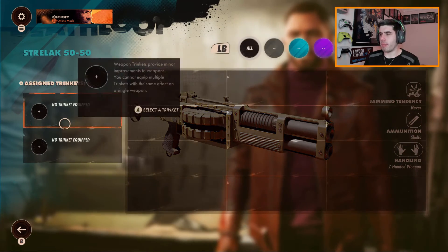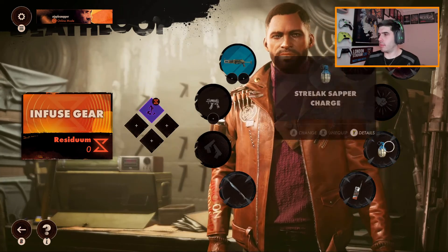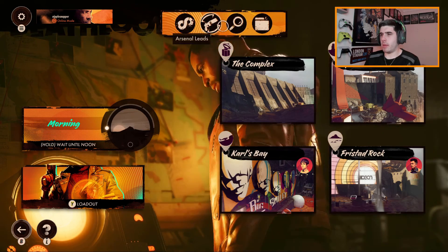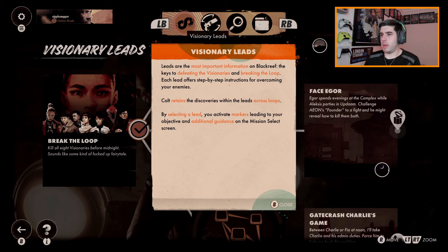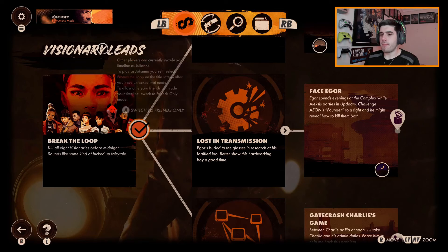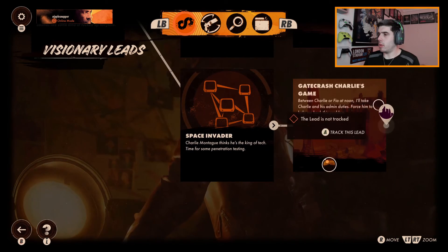Do we even have any trinkets? Nope. Leads are the most important information on Black Reef — the keys to defeating the visionaries and breaking the loop. Each lead offers step-by-step instructions for overcoming your enemies. Charlie's game — ooh!